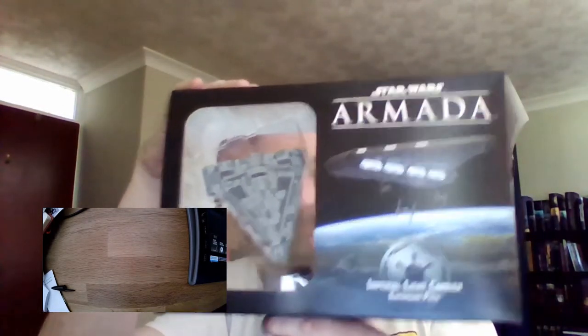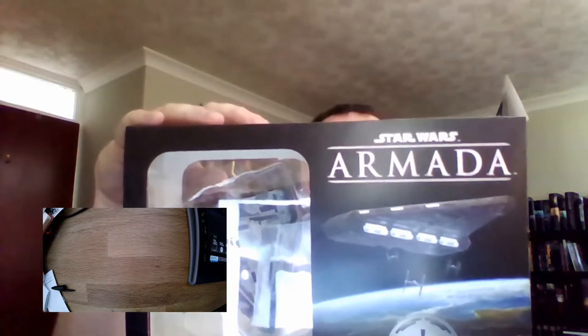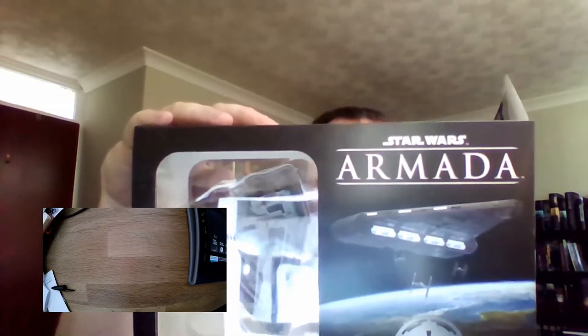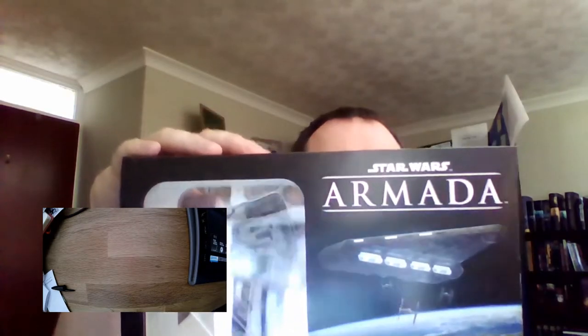Hi there, it's John from ItsMoreThanJustGaming.com and welcome to another one of my unboxing videos. Today I'm going to be looking at the Star Wars Armada Imperial Light Carrier — the Quasar Fire Light Carrier. It's described as acting as a mobile starfighter base over all Kuwag worlds. It's an ideal garrison vessel, bristling with laser turrets, and these ships can pacify even the most defiant populations when they unleash their terrifying bomber raids.